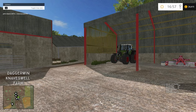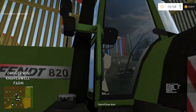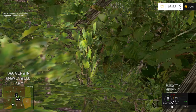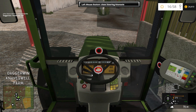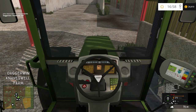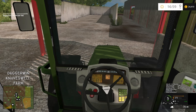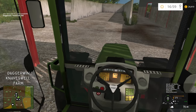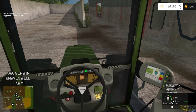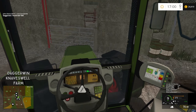Hello everybody and welcome back to Knaveswell Farm. We're continuing with field number 10 today, getting into the Fendt 820. I'm told this tractor in real life is actually 200 horsepower — less than I thought, but it still pulled the cultivator really well. That cultivator requires about 250 horsepower, so it did a really good job. We did have to use four-wheel drive and differential lock, but I'm quite impressed.